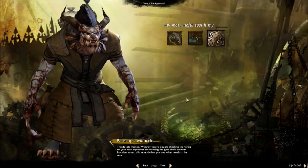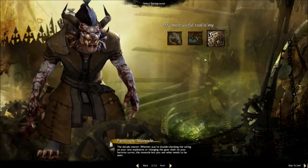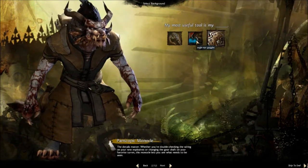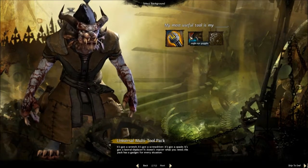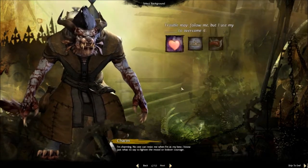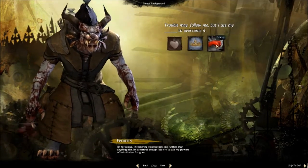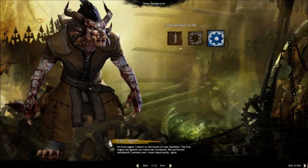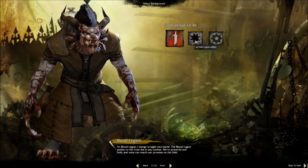Off we go to the next part. This is the bit where you develop your character for the story. Guild Wars 2 is all about having a character with a story and they're very insistent that you play about a little bit. For the engineer, I'm going to pick what my most useful tool is — looks like a screwdriver of some description. It's the same with every character. You can use charm — charm for my engineer.